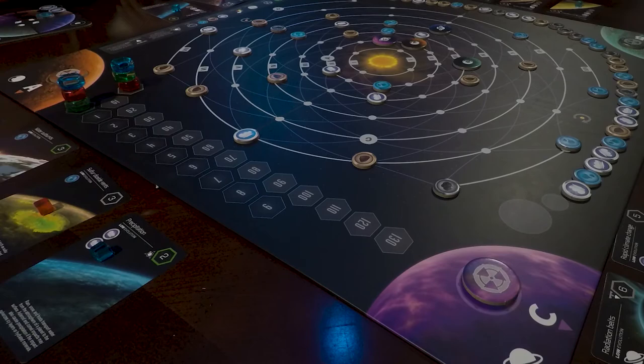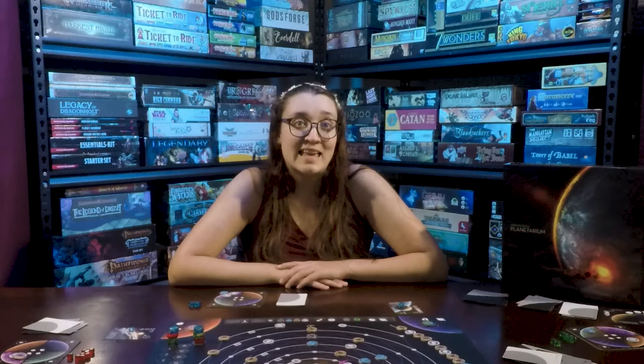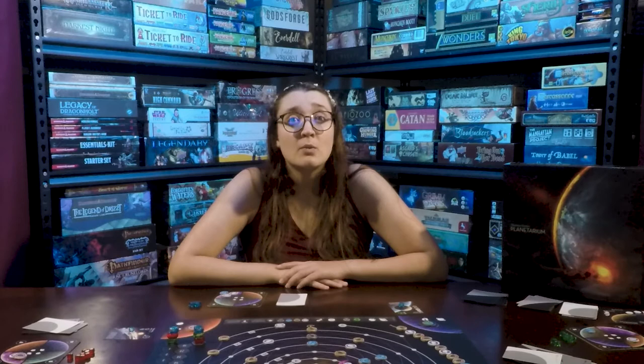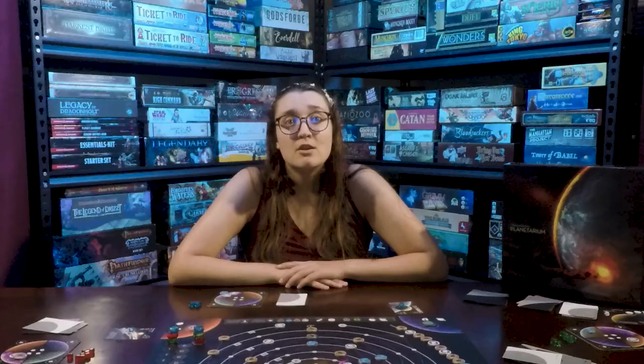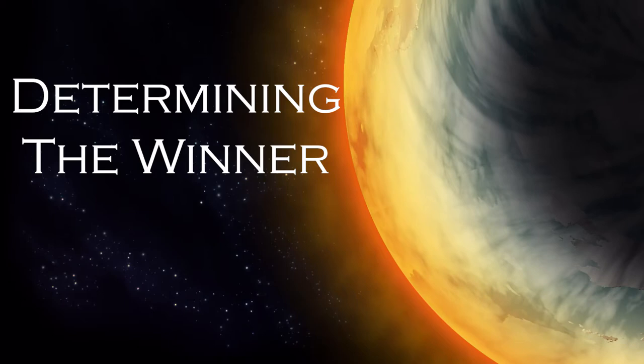The final turn is triggered when a matter token is placed on the larger circle of the evolution track. That player does not draw any additional cards, but instead plays any final evolution cards that they can, scoring these cards as they are played. This ends that player's turn and begins the final round. The rest of the players take their final turn, starting with moving a token and possibly playing a card. Then they too play any final evolution cards. All final evolution cards have a special symbol, and when playing a card with this symbol, a player marker from another card on that planet must be moved to the final evolution card. You can only play as many final evolution cards on a planet as you have player markers on that planet.